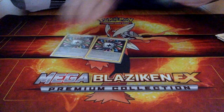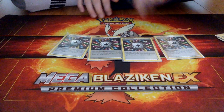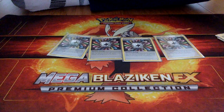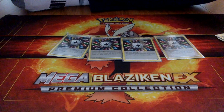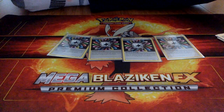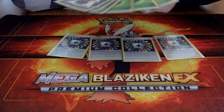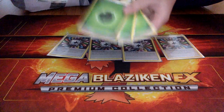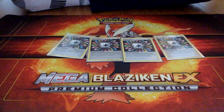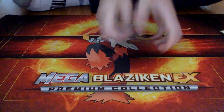We have four Rainbow Energies — they provide any energy type but put 10 damage on the Pokemon you attach it to. You'll mostly be using these for Trashalanche Garbodor, and if you need it, for Golisopod GX's First Impression. So while you might think only three Grass Energies isn't enough for Golisopod, you really have seven essentially. These are mostly for Golisopods and Garbodors.